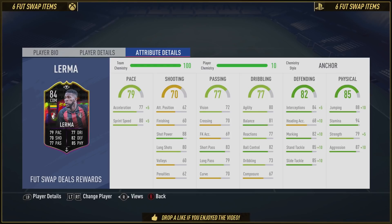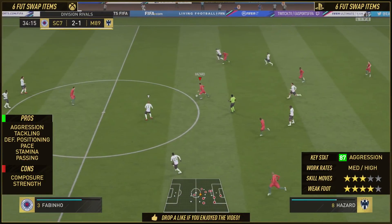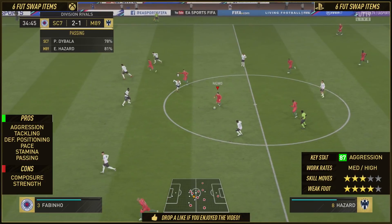Short pass of 83 for those one-twos — very, very important. Long pass of 79. In the dribbling category: 80 agility, 81 balance, great for getting out of tight situations. 77 reactions, 82 ball control, 73 dribbling. He's not a dribbler on this game.